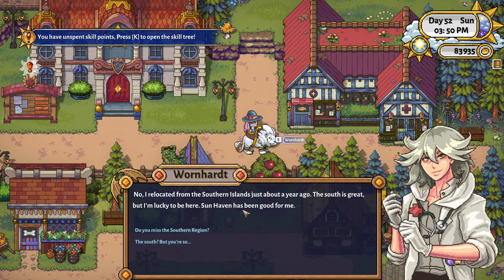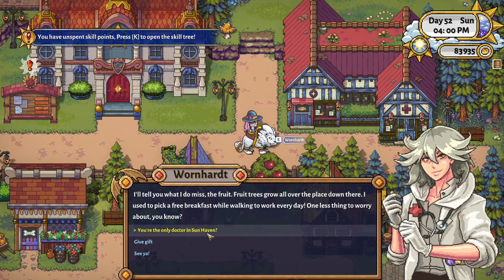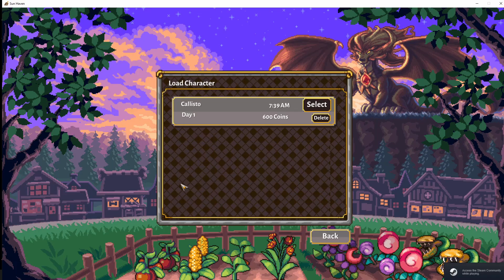I want to start off with the most important tip, which is to back up your game frequently. I recently lost a save with over 30 hours put into it because of a game-breaking bug. I walked into my house and the screen went black and froze. After a while, the game crashed and when I restarted the game, it became apparent that my current save file had been corrupted and deleted.